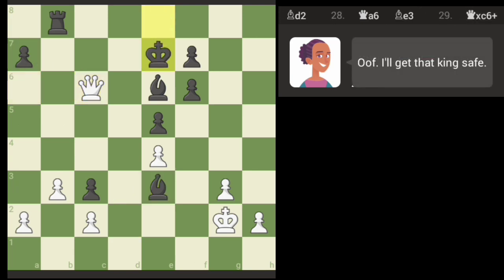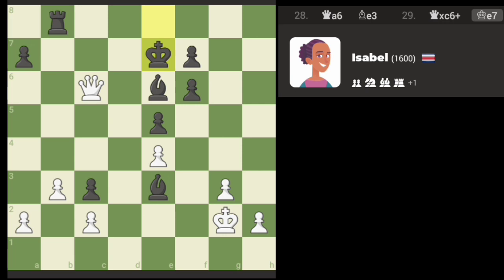I'll check there. I think there's a fork available here — there's a couple of options. We could just take the pawn, but I feel like that check fork works best.